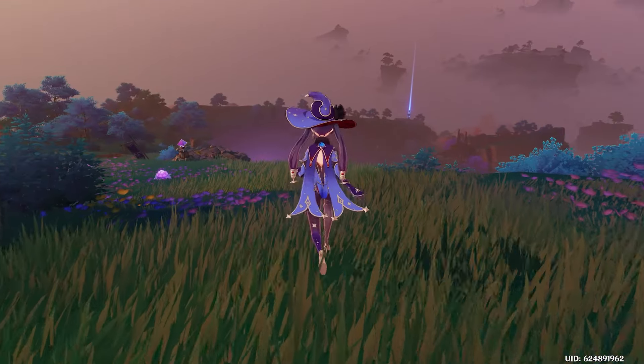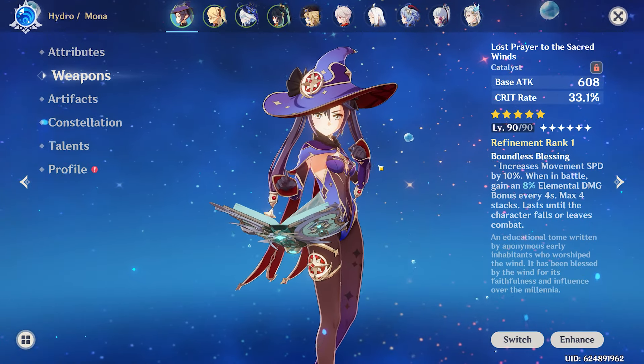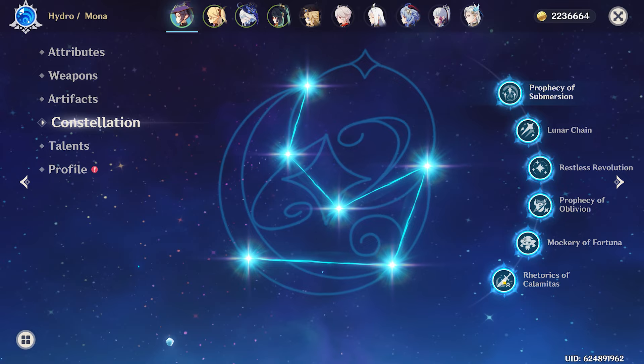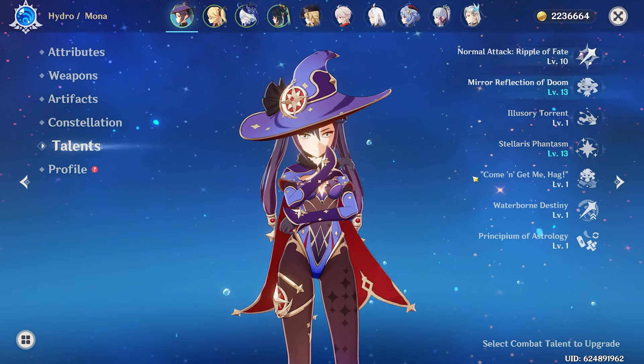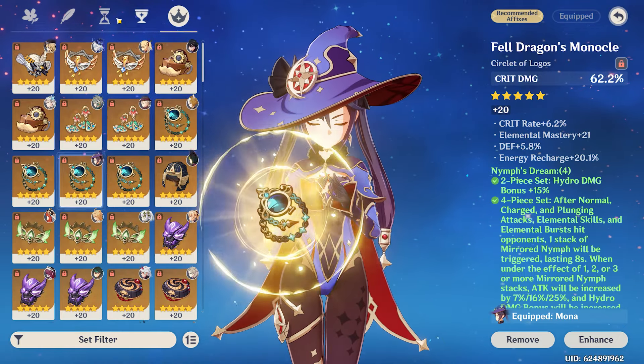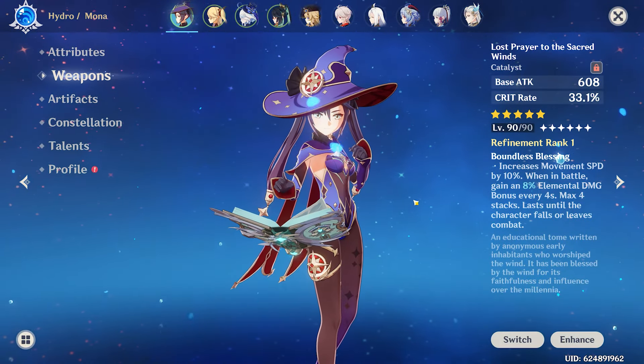That's just a little glimpse into how good the build really is — we'll take it later into the Spiral Abyss. Right now I'm running Lost Prayer of the Sacred Winds, 4-piece Nymph's Dream, C6, and 10/10/10 talents. Here's a glimpse of my artifacts — they're nothing crazy but they do the job.